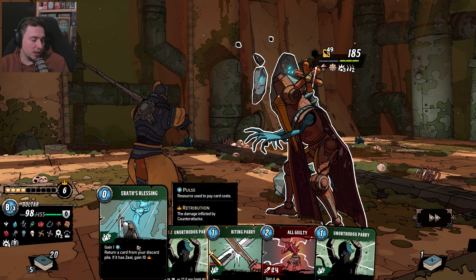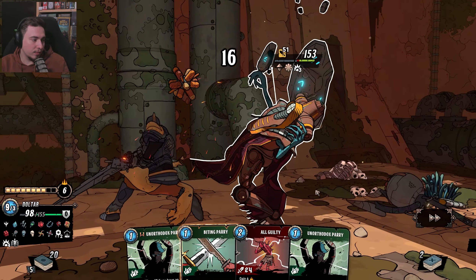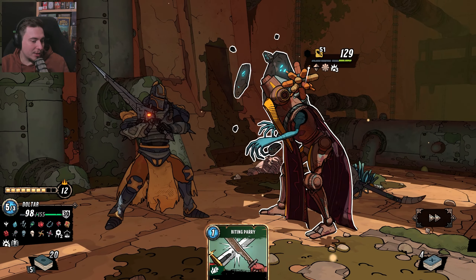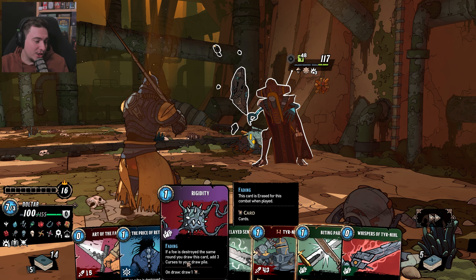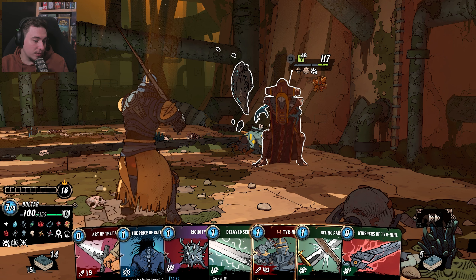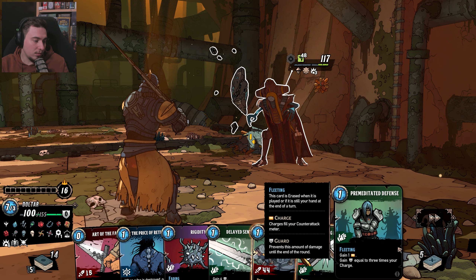Wow, this one is nice. I should have gone for the other one. Earth blessing. Almost, almost. Now we will be able to block it for 12. Now we will not be able to do that. Fading: if foe is destroyed the same round you draw this card, add three curses to your draw pile. On draw, draw one. Or I can play it. 48 — would be nice to protect against that. Lose two, gain one.